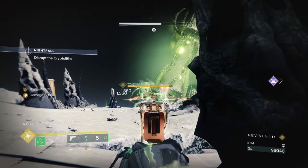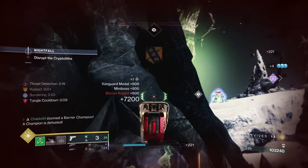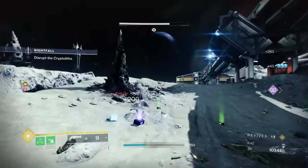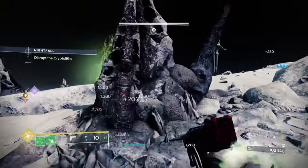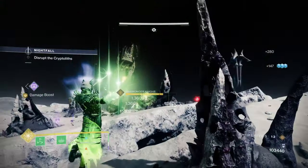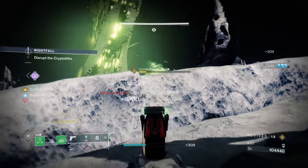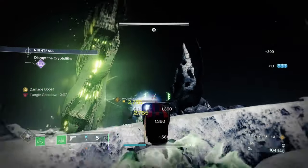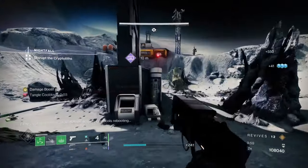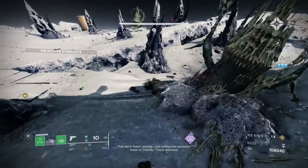Fawn has limitations as a hand cannon - it won't perform as well as Wish-Ender or Lorentz Driver at range in GMs. We've got a super but we're going to use the jump method with Indebted Kindness on this VIP knight target - jump and fire so the ultra can't hit you.